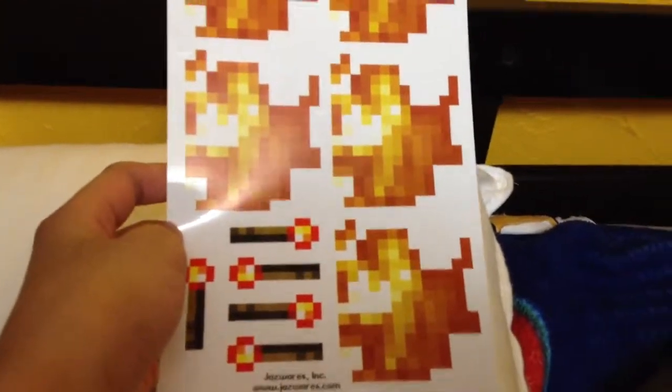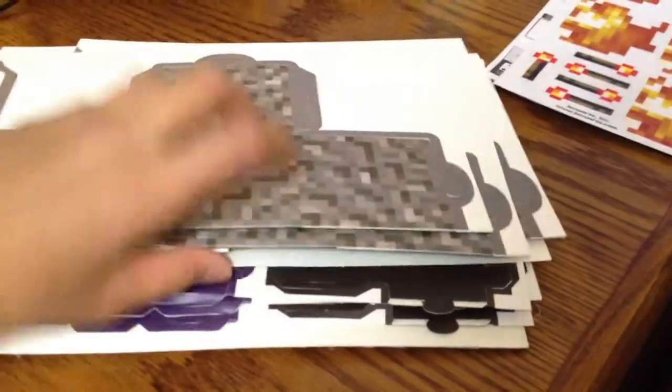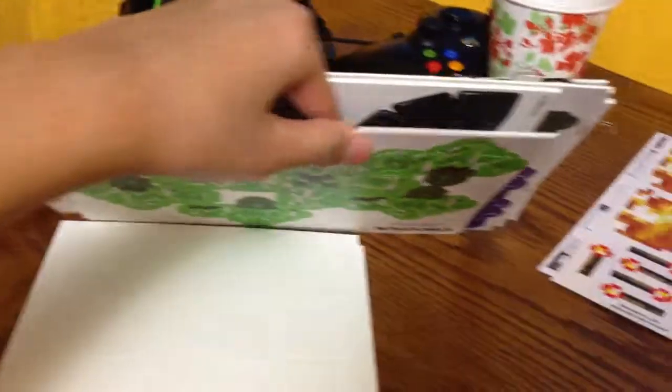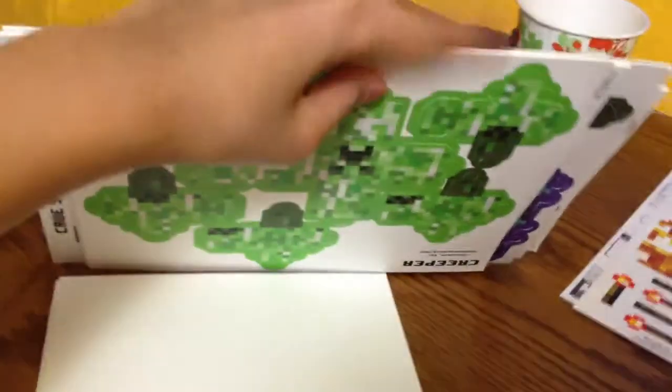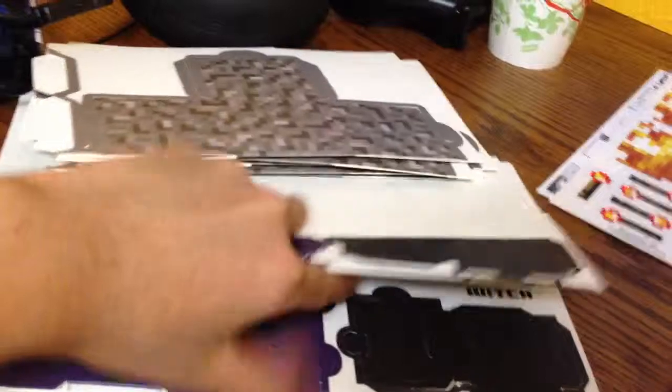You get stickers. What are these? Oh yeah, they're fire. We got gravel blocks, there's a witch, and I think I just saw a zombie — yeah, a zombie. Creepers, slime, and cave spiders there.